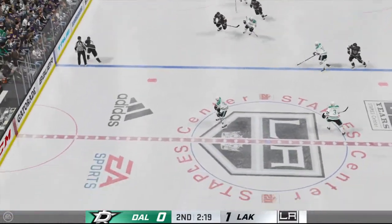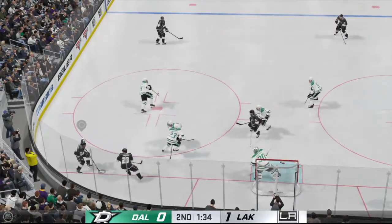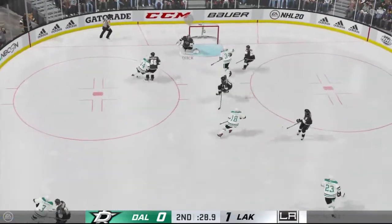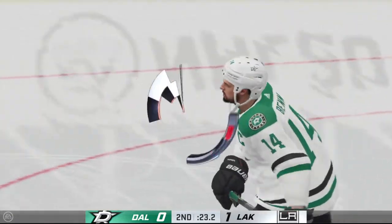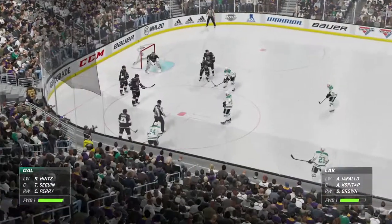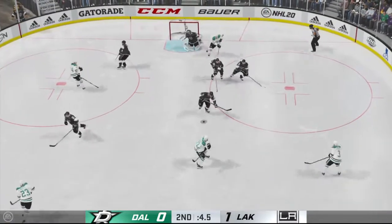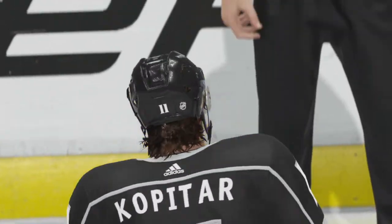The puck drops and we are back underway. The Kings have it from their own end — Brown's got it along the boards, looking to make something happen. Takes the feed at the point — a good opportunity right there. You don't get many chances, you want to finish them off. Here's a shot and that one's turned away. He clearly thought he had room to get by, but it got closed off in a hurry — he took a big hit there. Sagan's won the draw in the offensive zone. Klingberg's got it along the wing — with the blast! And that goes off a player.